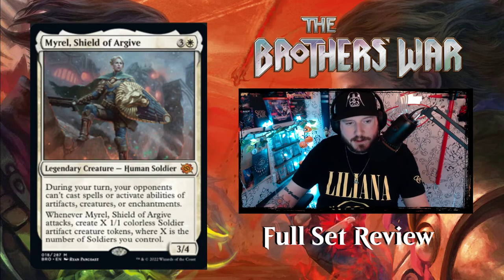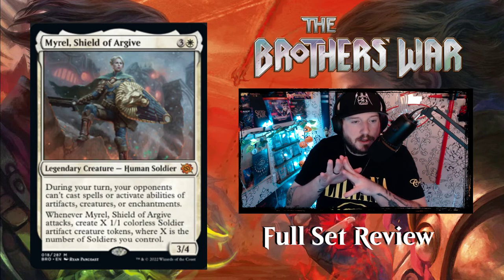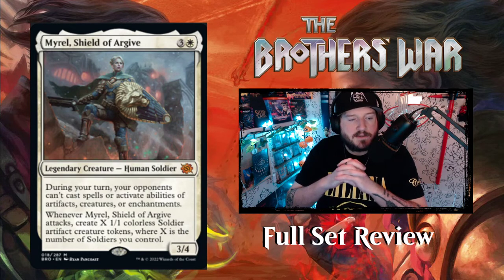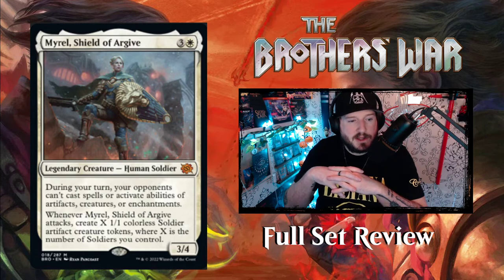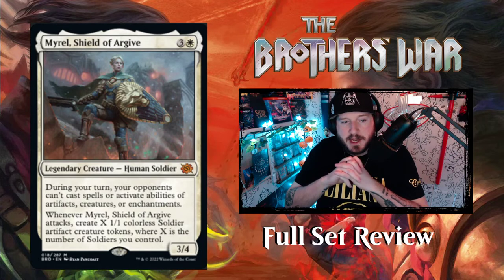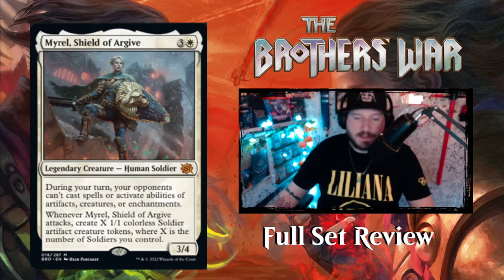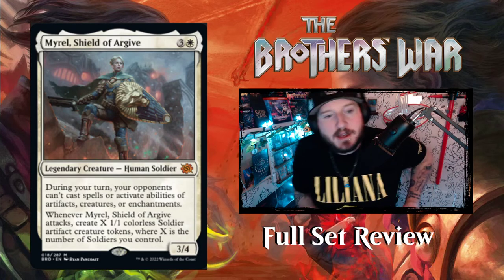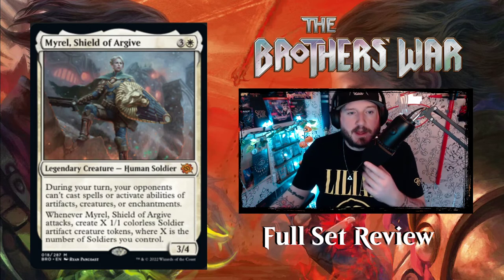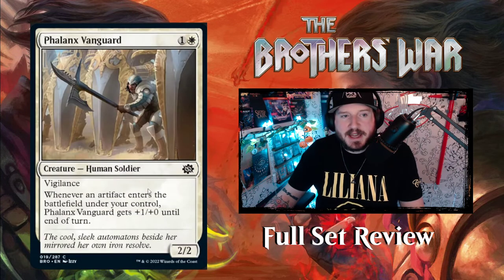Another mythic: Myrel, Shield of Argive — three and a White for a 3/4 Human Soldier legendary creature. During your turn, your opponents can't cast spells or activate abilities of artifacts, creatures, or enchantments. That is bonkers. When Myrel attacks, create X 1/1 Soldier artifact creature tokens where X is the number of soldiers you control — so you double your soldiers every turn and your opponent can't cast spells during your turn. This is Thalia times a thousand. This is going to be the biggest card in White for limited, and possibly for constructed.